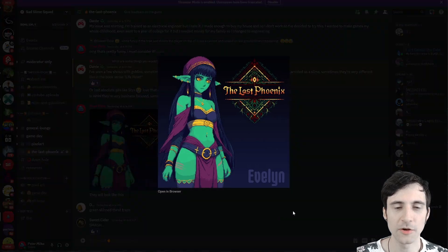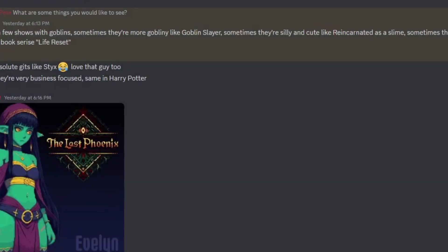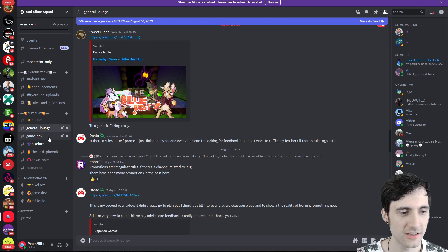Evelyn is the only character that has a portrait finished. Probably next week I'll work on Felix's portrait — he's the main character — and we're going to redesign the main character. If you're a pixel artist or game dev you should totally join this Discord; there's a pixel art and game dev channel, and a general lounge where you can promote your game.